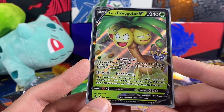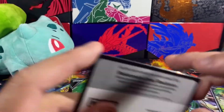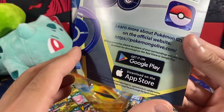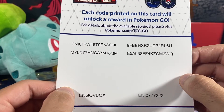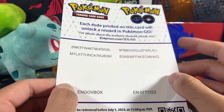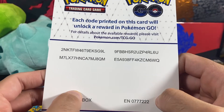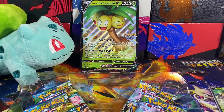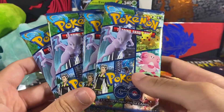This is a promo, so I can't tell how many cards are in the set. But I've heard there's like Radiant Charizard and Radiant Eevee out so far. Here's the Eevee and Exeggutor V oversized foil, which I'll put in the back. Oh, this is cool — it's like a little promo thing. Each code printed on this card will unlock a reward in Pokemon Go. Interesting. I am probably going to keep that for myself, so don't even bother. I do actively play the Pokemon Go game, so I will take those for once.